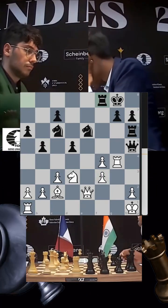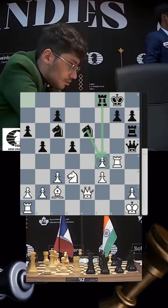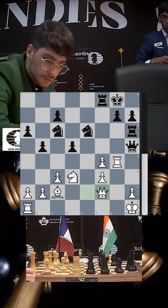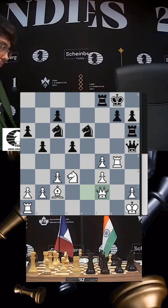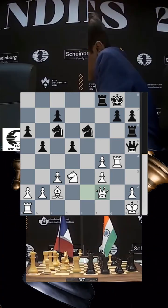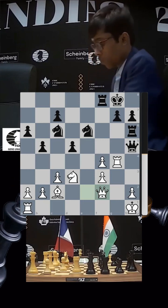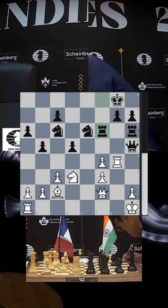The rook comes into f8, keeping up the pressure on the f4 pawn with the knight and rook coordinating. Firuja moves his queen to f2. The position is so complicated with so many nuances — both sides have weaknesses. The knight on c6 is beautifully placed to stop the white knight from coming to e5, but it's slightly passive. Both players are down to 34 minutes and must play 16 more moves with no increment.